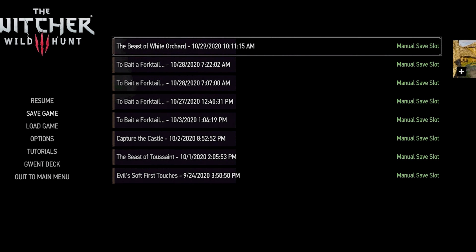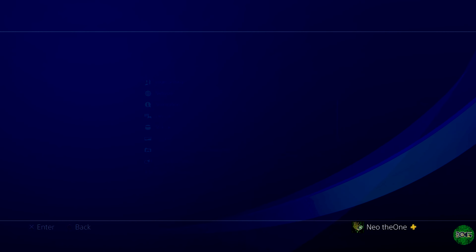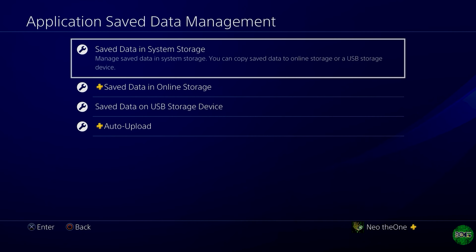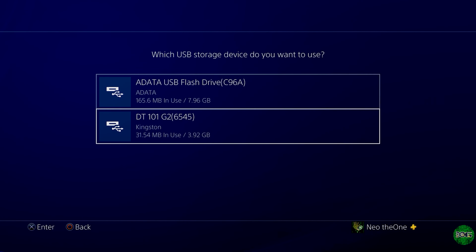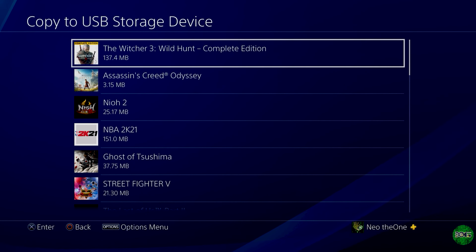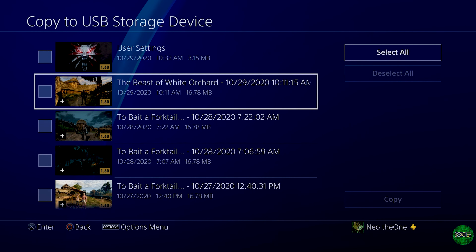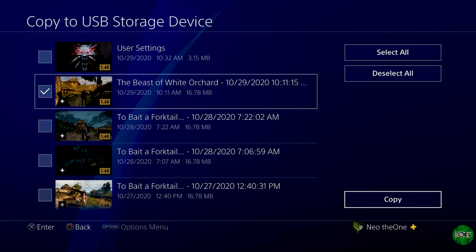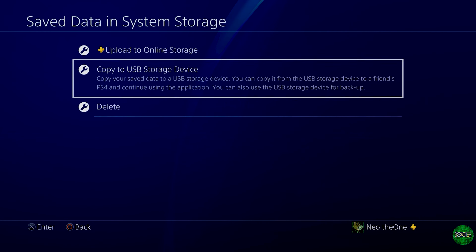We're going to hit the PSN home button, go to Settings > Application Save Data Management > Save Data in System Storage and copy to USB storage device. I have two flash drives in my console — this is the one I'm using right here. As we noted from the timestamp, this is the exact save right here, so we're going to select it and hit copy.